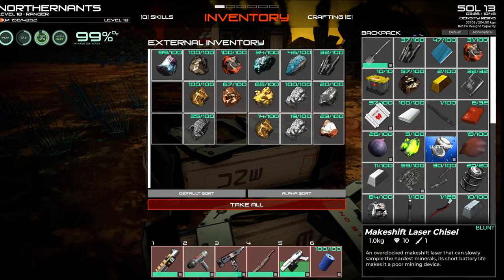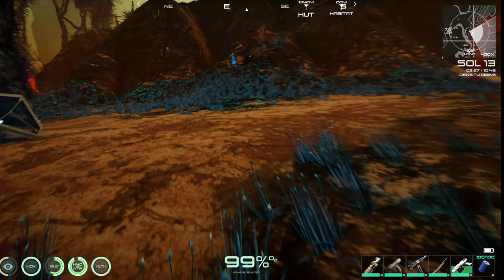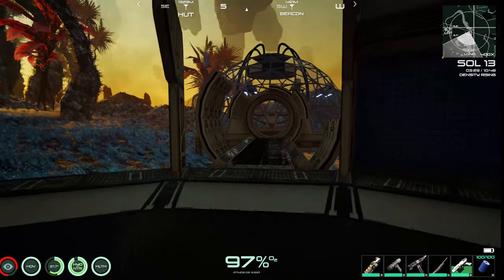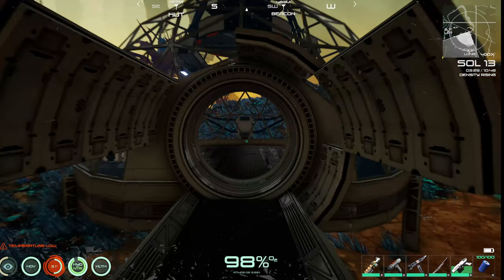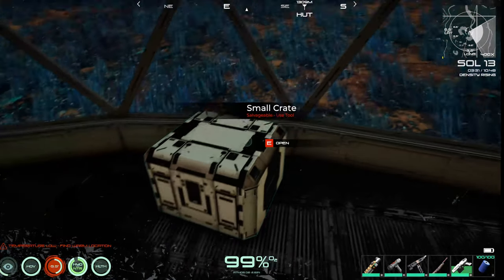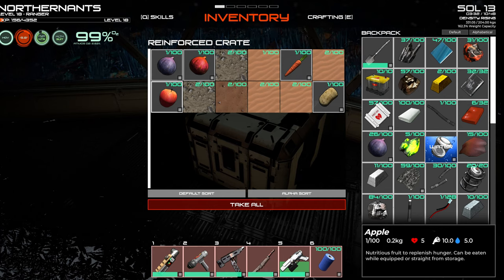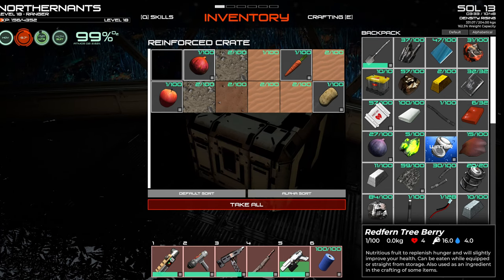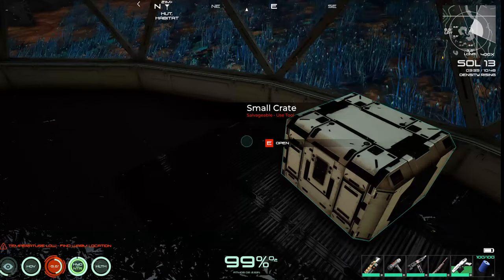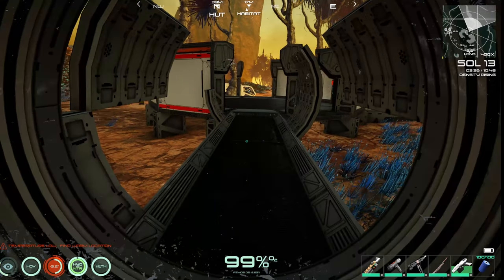We do have the laser chisel now. I want to try to get this base done so we can get ourselves a bed inside here too. We do have the dome finished. Let's see what we need to complete this — we want to get the rest of this built.